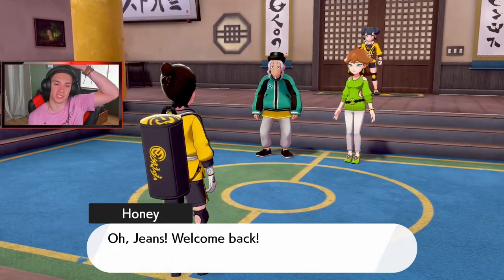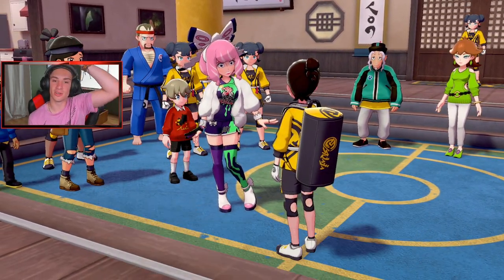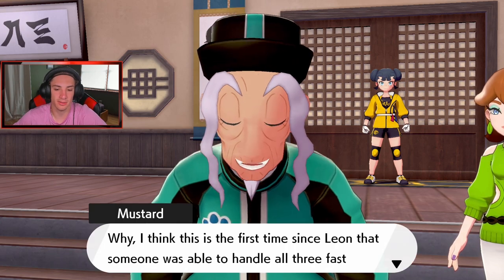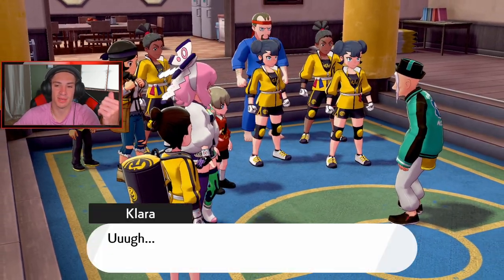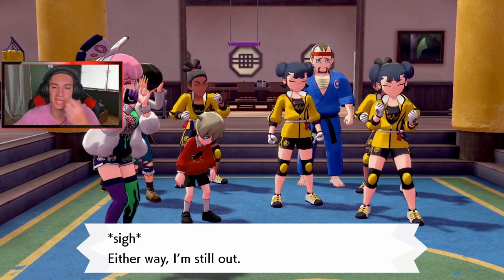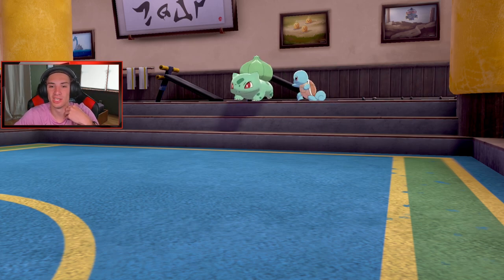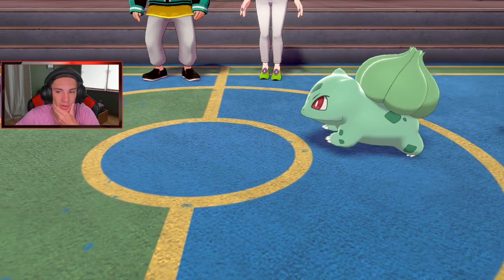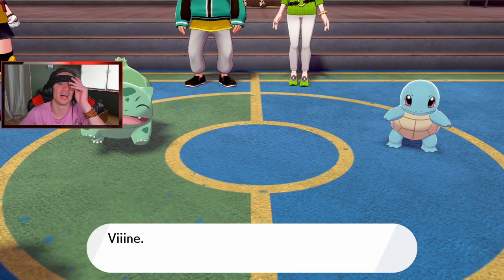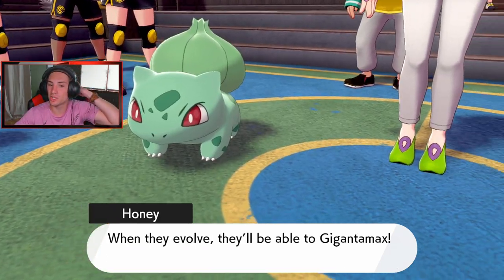We obtained three clusters of Max Mushrooms! Mustard calls on the Rotom Phone and is impressed I already found them — says I'm in first place again and to be careful on the way back. I fly straight back to the dojo. We're heading in for the third and final trial. But first — we get to choose between Squirtle or Bulbasaur! I think these might be Gigantamax versions. I'm going with Squirtle!